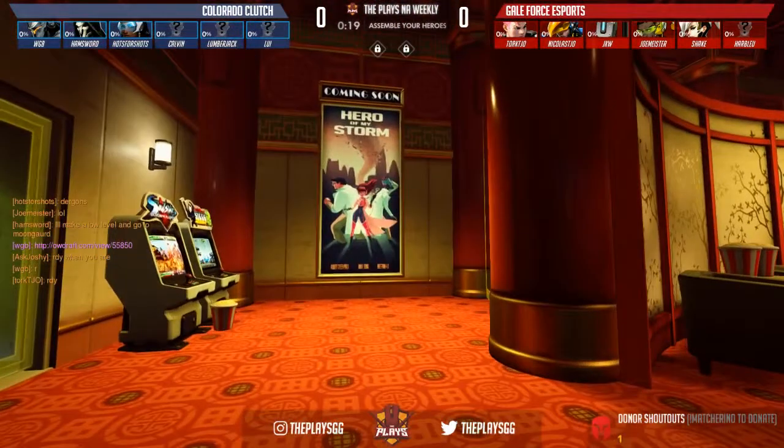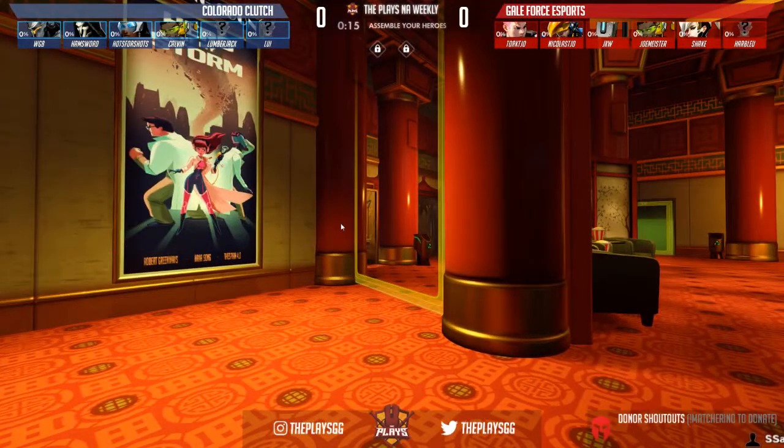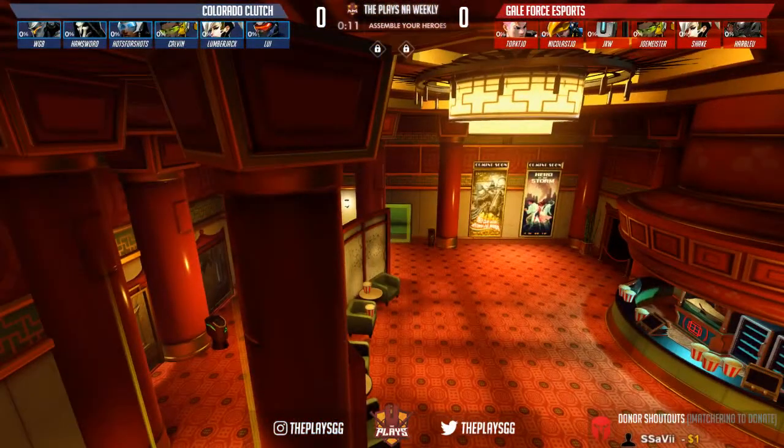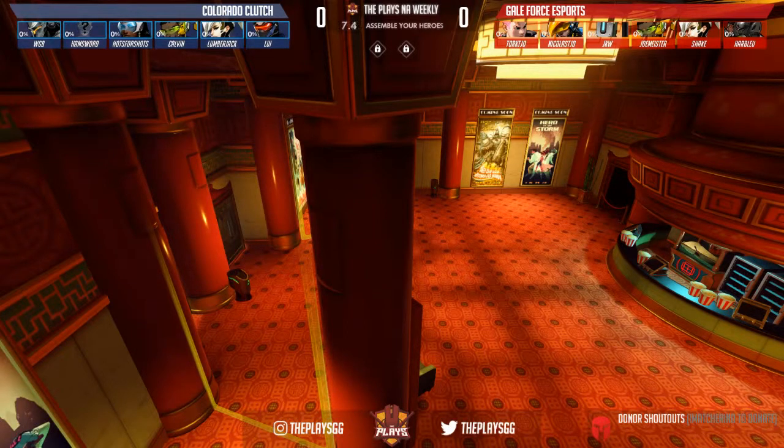Alright, here we are on Hollywood. This is a hybrid map — basically just capture point into payload. It is the first game in a best-of-three series between two very skilled NA teams, Colorado Clutch and Galeforce Esports. Let me just make sure I've got everybody on the correct sides — looks like that is the case.